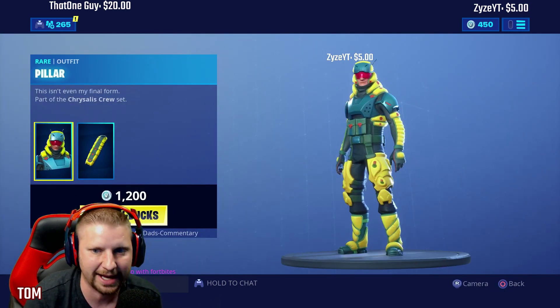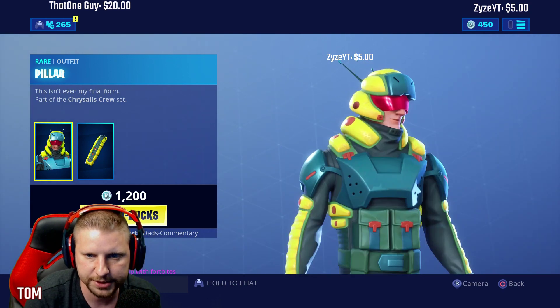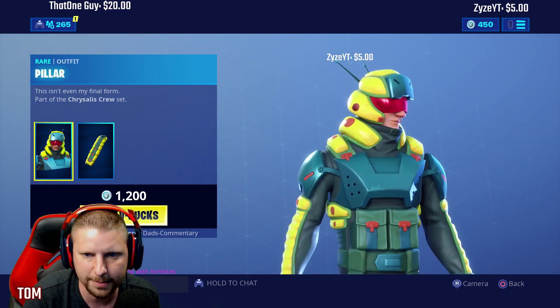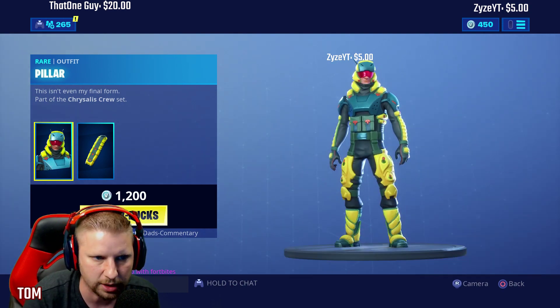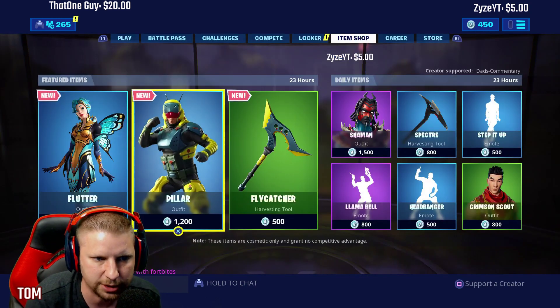Now we got the Pillar. So this would be like a caterpillar type one. This is what he looks like from the back, and this is what he looks like from the front — he almost looks like the no-skin with a caterpillar on there. And this is his back bling right here, so it's like a caterpillar back bling. Not too bad.